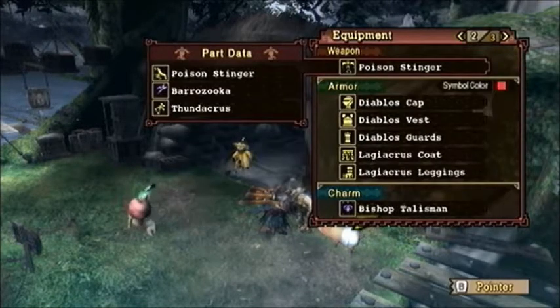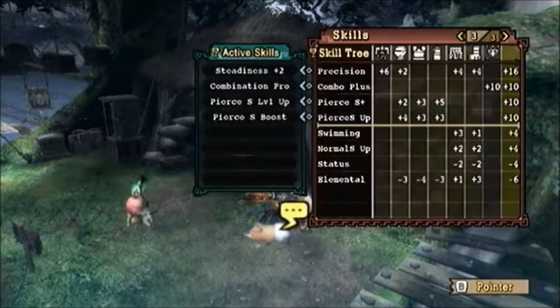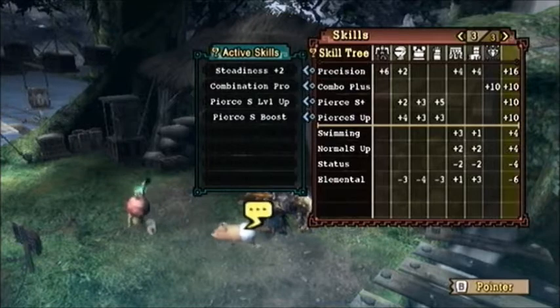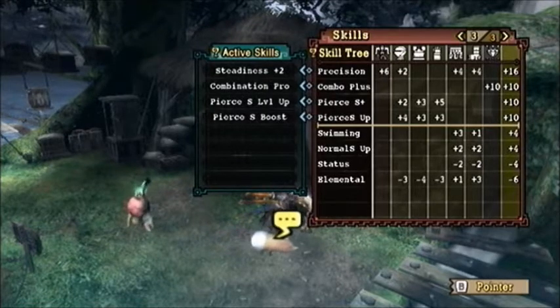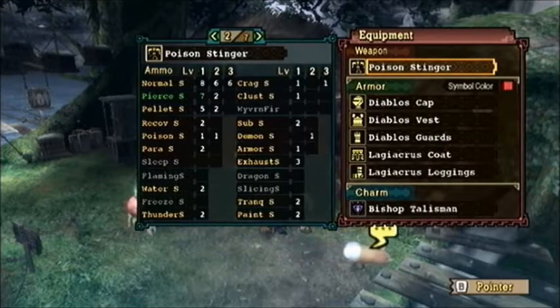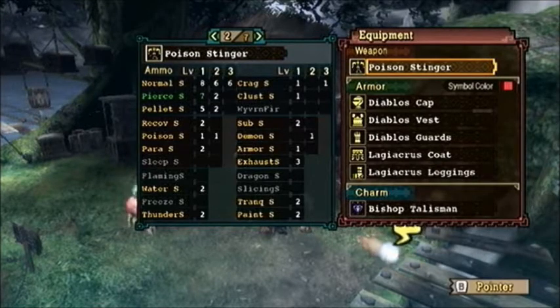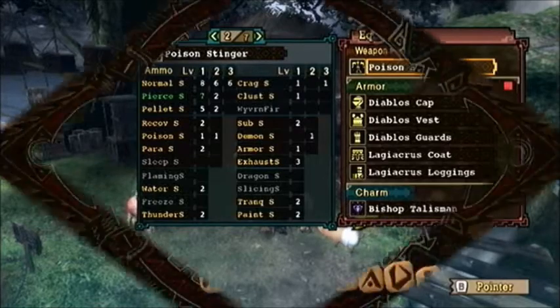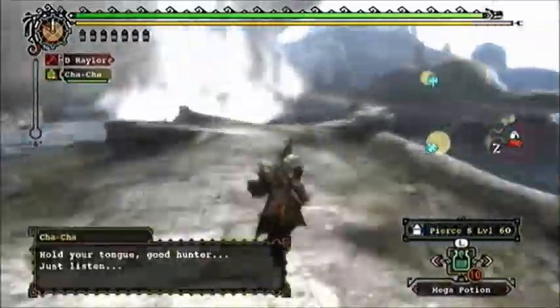I'm pairing up my Pierce Shot demonstration with a level-appropriate run of Mating Season, which is the Rathian and Rathalos quest in single player that you get after you beat Cedaeus. My bowgun setup for this quest will be Poison Stinger Frame, Barazooka Barrel, and Thundercrist Stock. My armor skills are Pierce Shot Level 1 up, Pierce Shot Boost, Combination Pro, and Steadiness Plus 2. I've got a loadout of 7 and 2 for Pierce Shot 1 and Pierce Shot 2, and I'm just going to be using Pierce Shot 1 for this run.